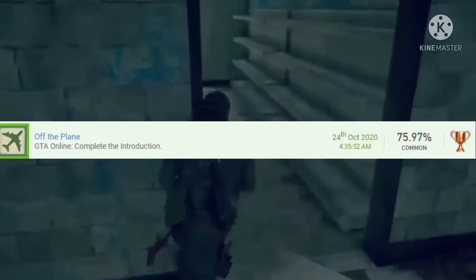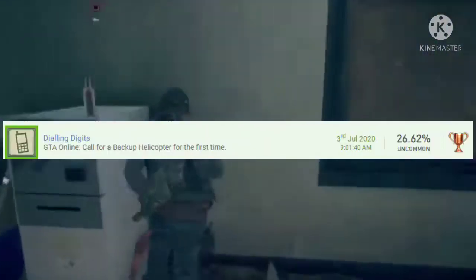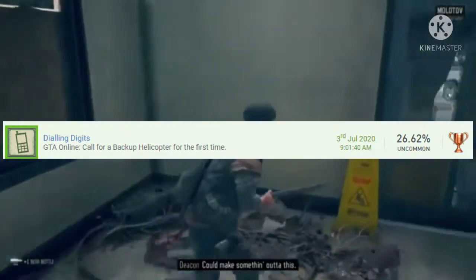Number 32 is Off the Plane — there's nothing really needed to be said here, just complete it. Number 31 is Calling Digits: reach rank 20 and have $5,000, call Meriwether and ask for a backup helicopter. It's not too bad.